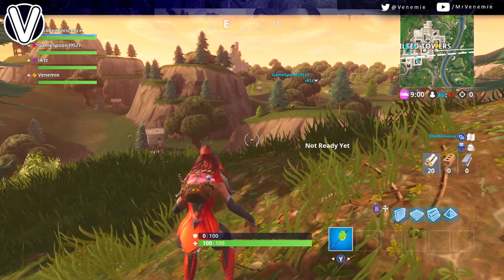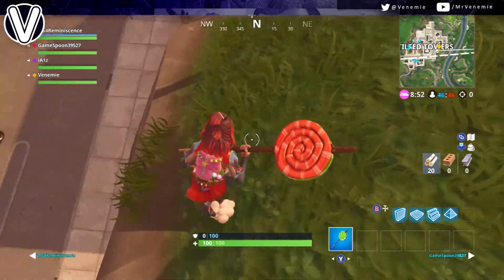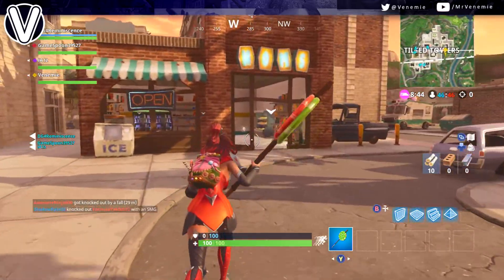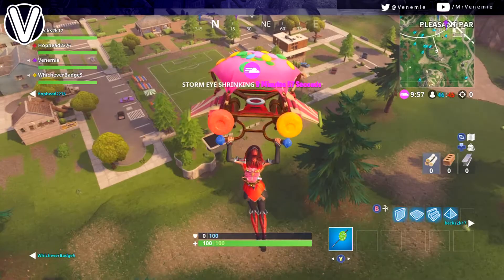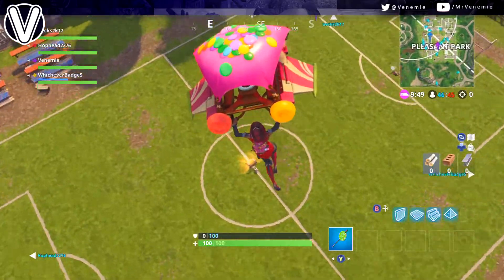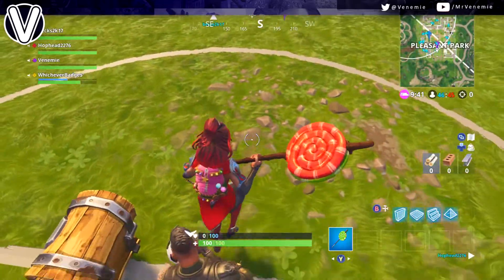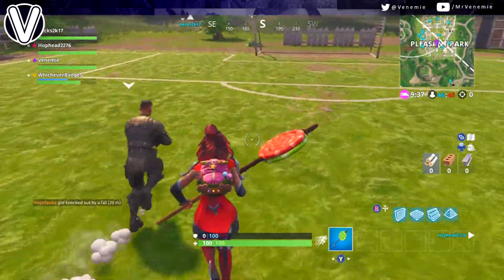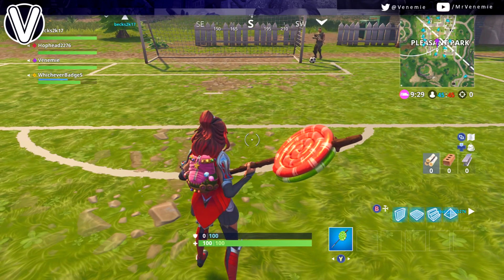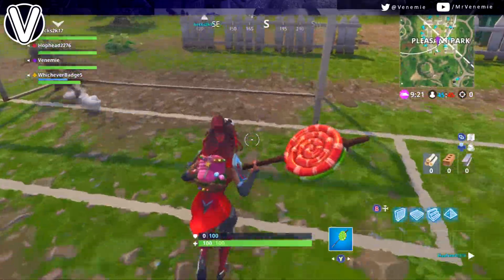I'm going to read through every single challenge, and in the background you'll see every pitch location for scoring a goal. First up: deal damage with pickaxes to opponents — you need to deal 250 damage. My best advice: don't go running around with your pickaxe trying to hit people. Simply shoot them in the head with a shotgun or down them with an AR, then run up and repeatedly hit them with your pickaxe. Down somebody with a gun, then whack them to death with a pickaxe and you'll get it in no time.